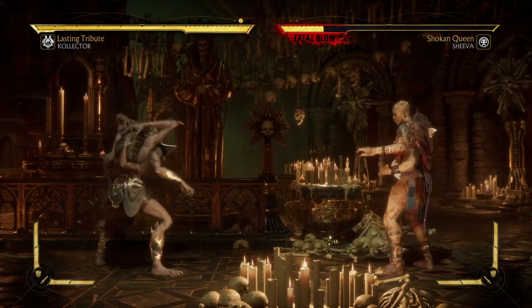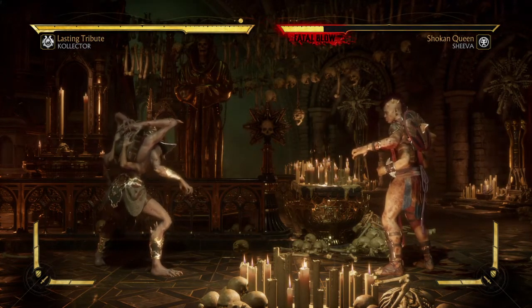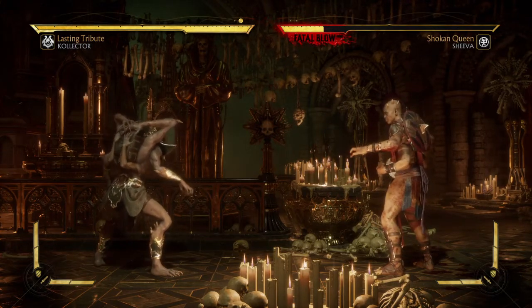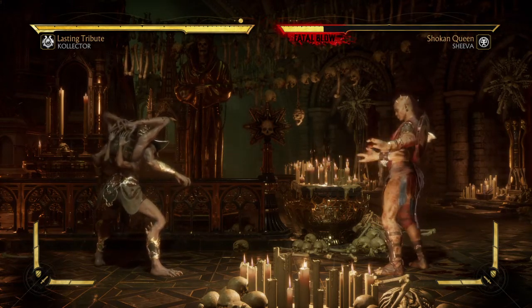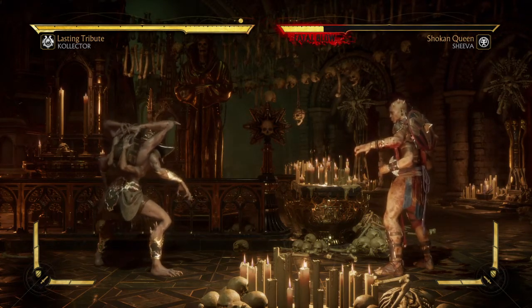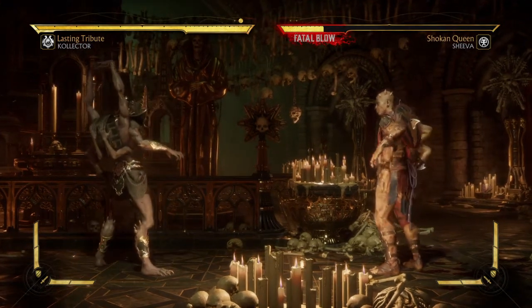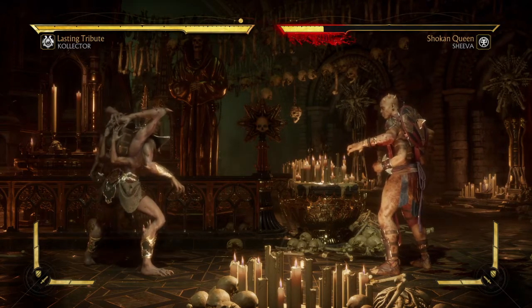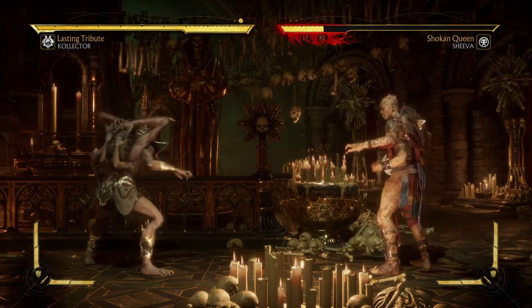This combo is simple and not used much. You hold back — that's away from your opponent on the d-pad — and you press one, two, two. On PlayStation that's back, square, triangle, triangle. On Xbox that's back, X, Y, Y. The requirements for this brutality are: number one, you get the first hit; number two, you finish the match with a Chaotic Magic combo; and number three, you hold forward during the animation.